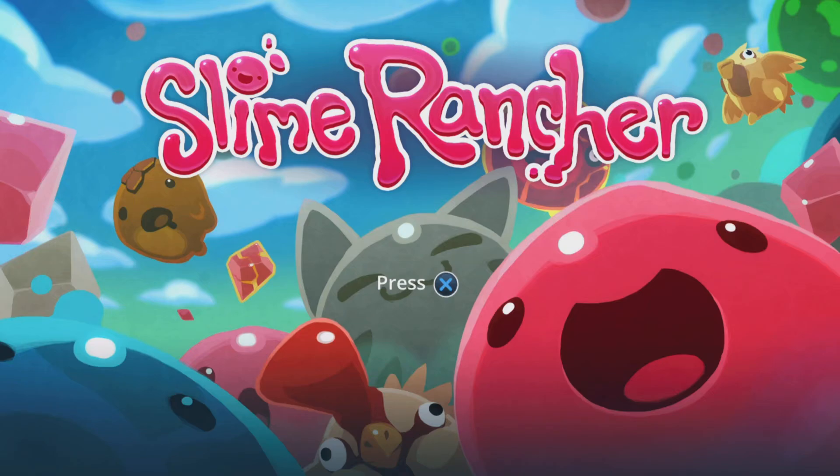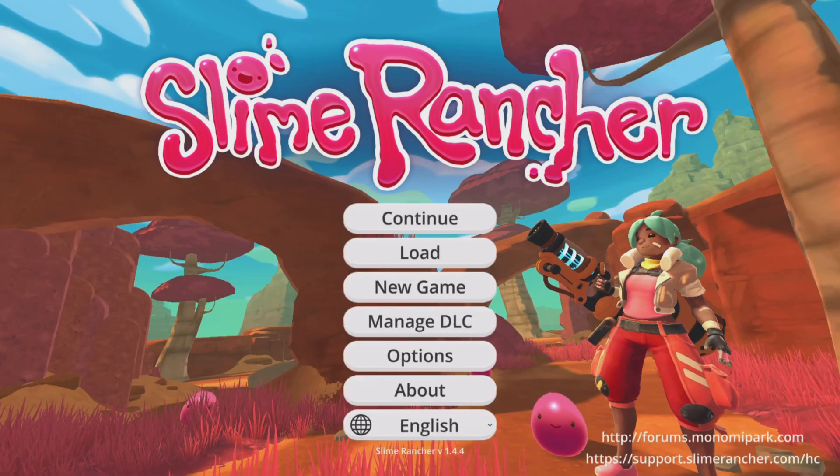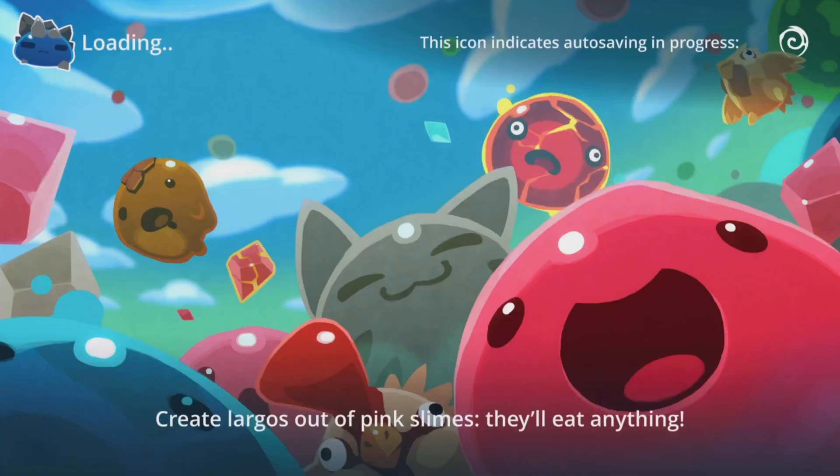Hey everybody, it's Anthem, and welcome back to another episode of Slime Rancher. In the last episode, we ended up feeding that big mosaic slime all the food that he needed, and he ended up giving me my third slime key.